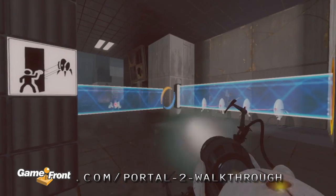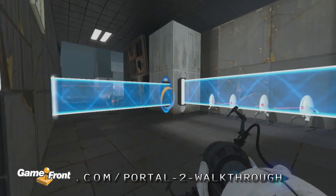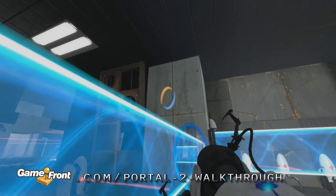When you first enter the Testing Chamber, there will be a turret waiting to ambush you. Fire a portal and use it to block the turret with a light bridge.